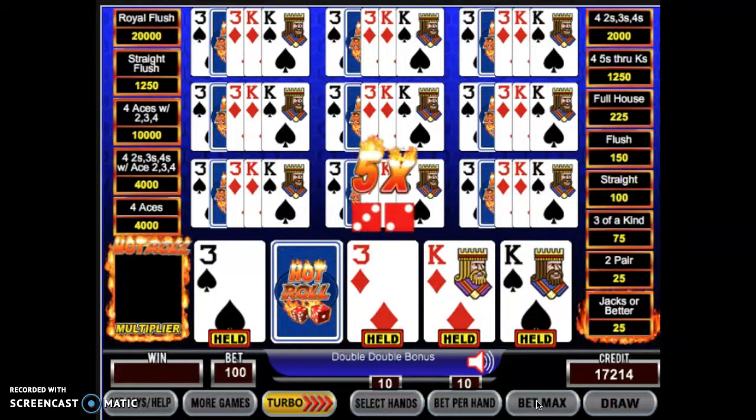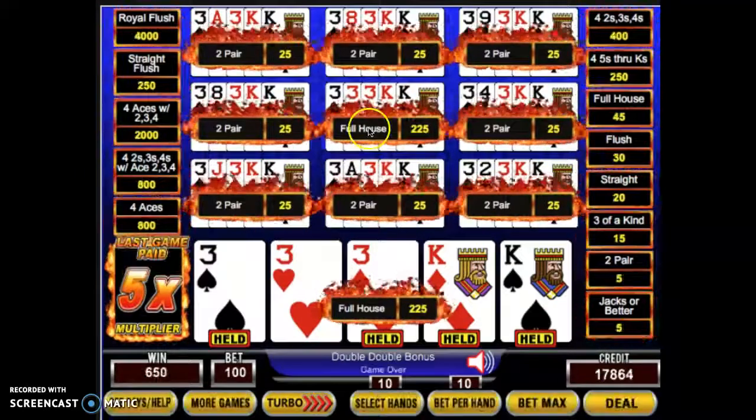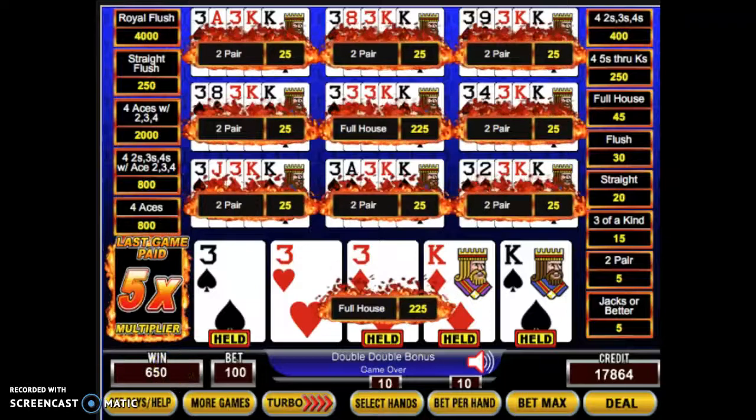And we've got a roll — a potential five times on a couple of them. We've got a couple full houses, so it's a total of $650 there.